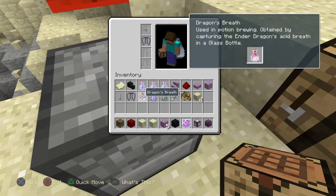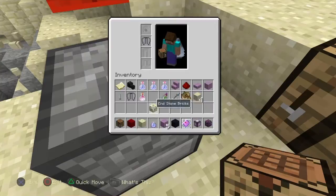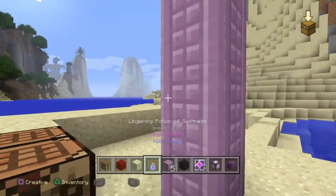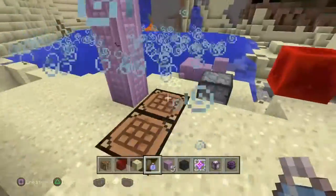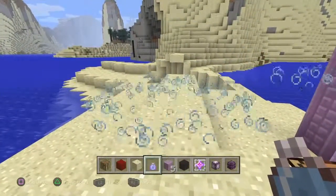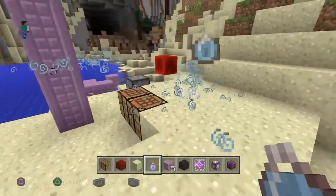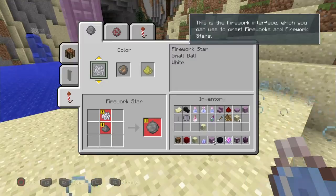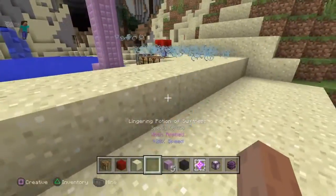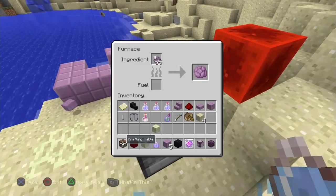Next, there is Dragon's Breath. I don't know what it's used for and I don't know how you get it, but I will find out how you get it. Now these potions — lingering potions. They're like... they create an area. I'm gonna try to do lingering potions after.